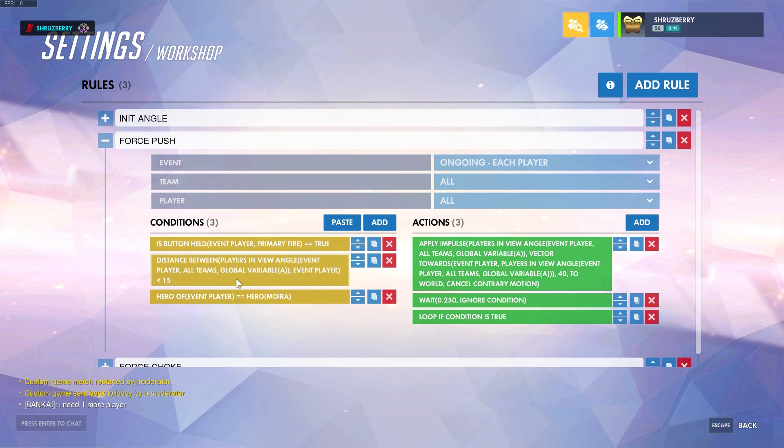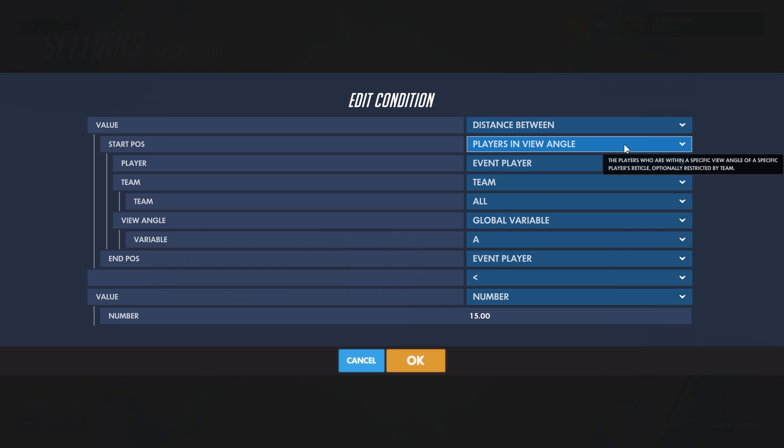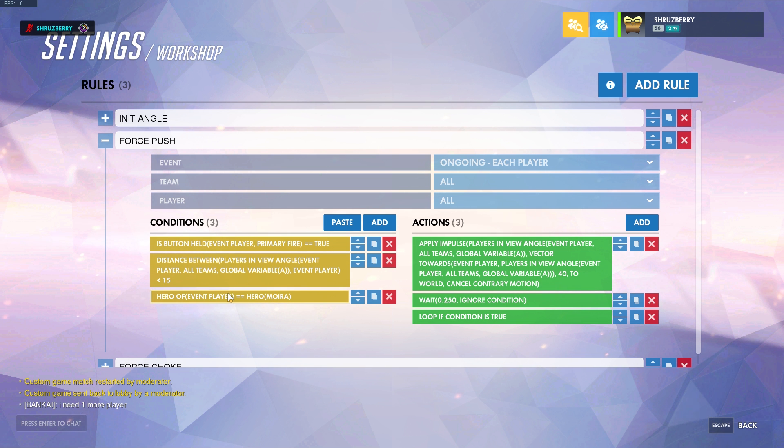We don't want to be able to push them when they're already across the map. So, we check to see if the distance between the player that we are looking at and ourselves — I'll open this up if you guys want to see it — the distance between these two values. This is checking to see if there are any players within our specified angle of 10 degrees. If there are, then we take that player and compare its position to the event player. We also check to see if the button is being held down — right now it's just Fire 1.